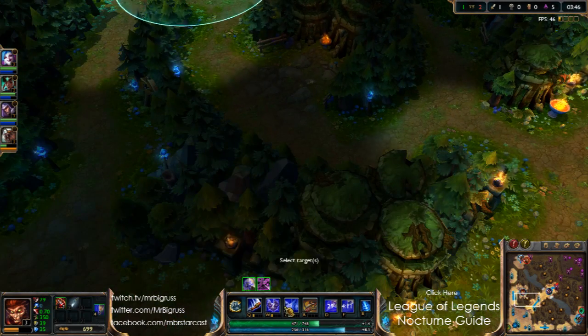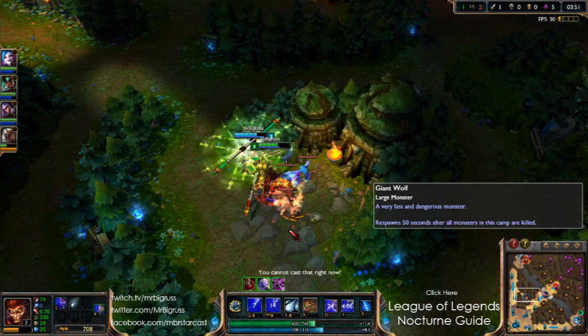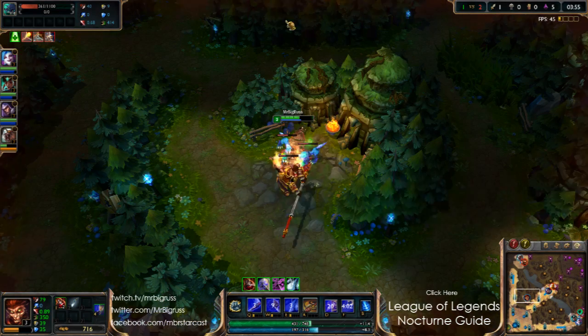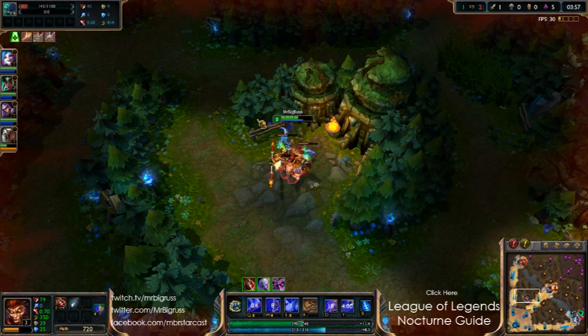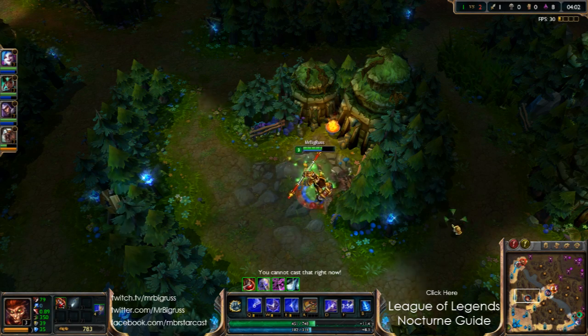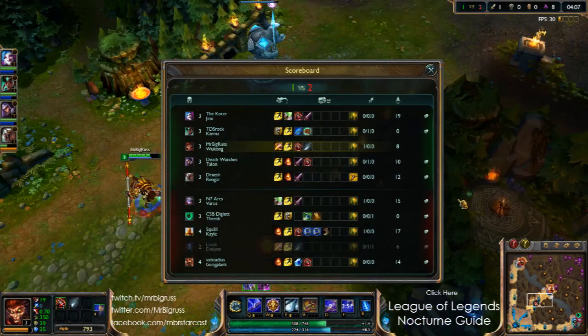Burnt her flash. And then the nice thing about Wukong was the fact that I had my E, so I was always going to be able to secure that kill. The only issue I had was that Kale could have come in with it. Especially the fact that she killed Talon. So it was a bit risky, but it paid off in the end. It was just unfortunate Talon died.